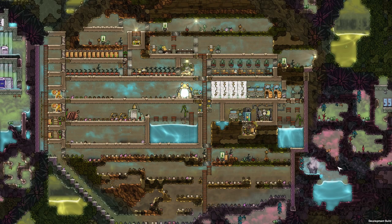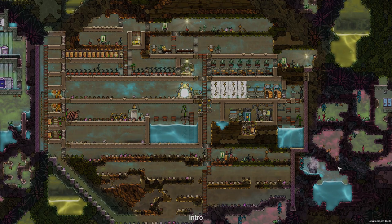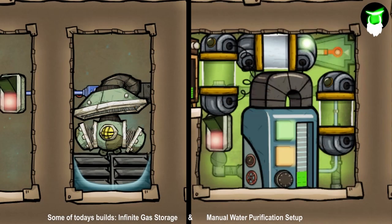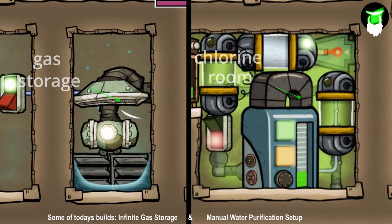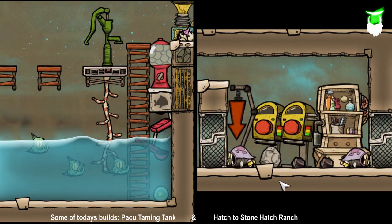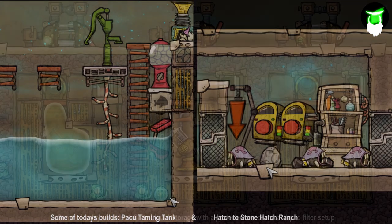Hi guys and welcome back to some more Oxygen Not Included. My name is Luma and today we're going to build whatever future me is putting on the screen right now. Hi everyone, future me here. Today we are going to build an infinite gas storage as well as a purification setup. We got lucky enough to get some Paku, so we will be building a Paku breeder as well as a hatch farm to get some stone hatchling eggs.